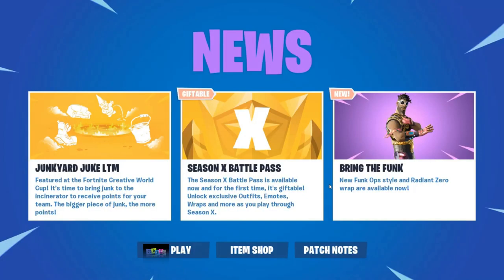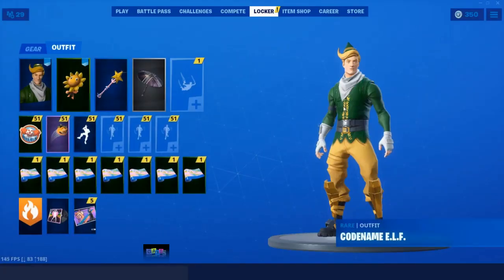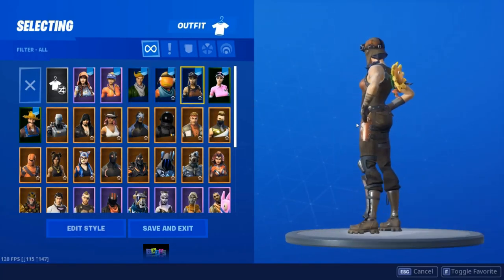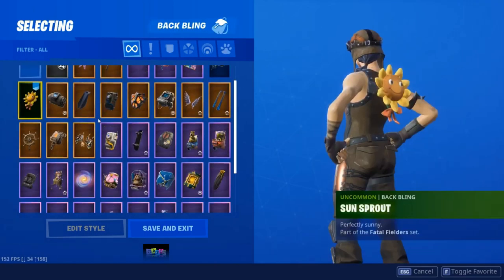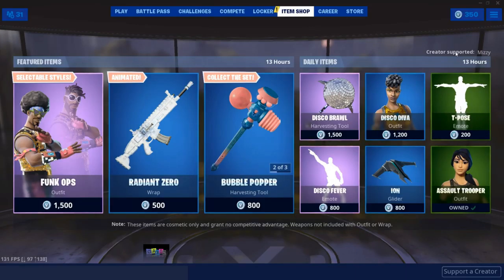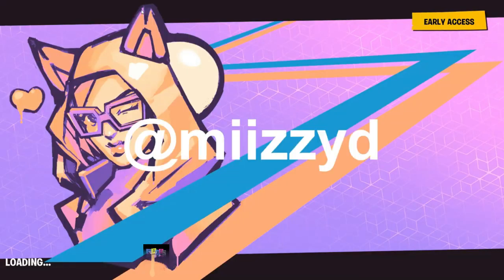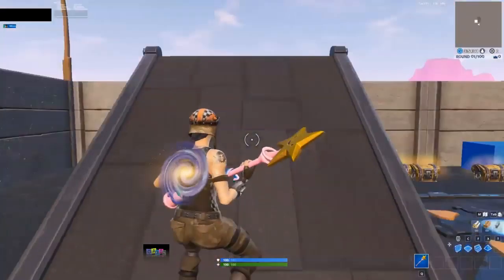Click launch. We've got Renegade Raider, Iconic, Mugle Master, and the Galaxy disc. Let's hop into a game to prove it works in-game. Also, if you aren't using my support code already, I'd really appreciate it - it's code Mizzy. If you DM me on Instagram I'll give free shoutouts; just send proof of using the code.